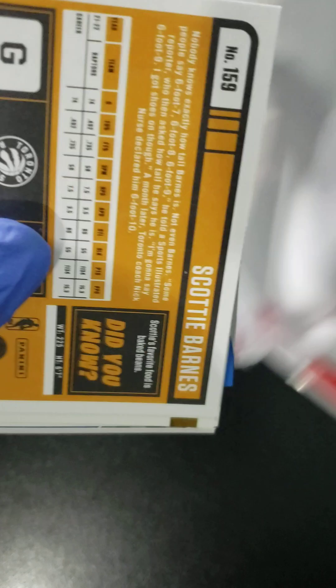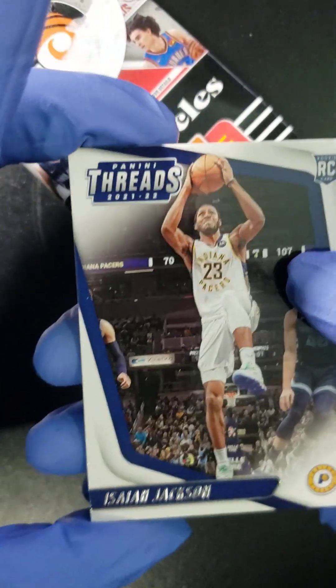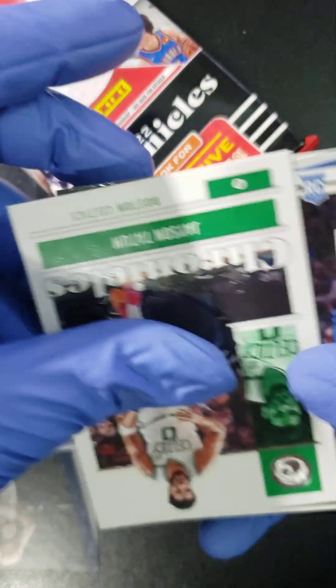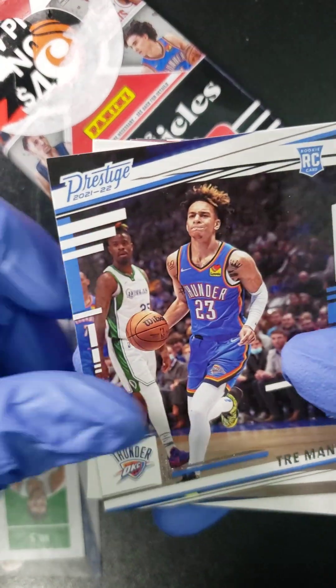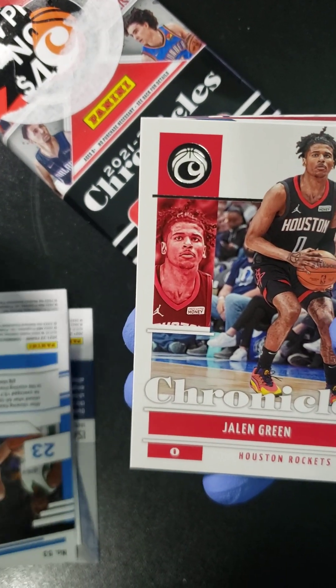So, 15 cards. We don't know what we can get, but we got a Scotty Barnes at the end — that's not bad. Let's start. We got an Isaiah Jackson, we got a Jayson Tatum, we got ourselves a Tayman. Jalen Green, rookie.